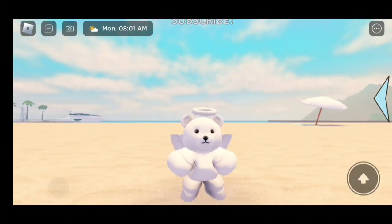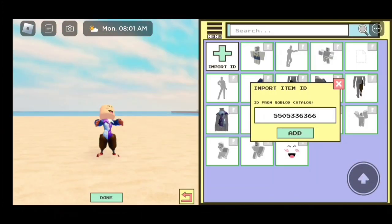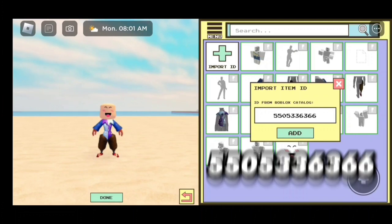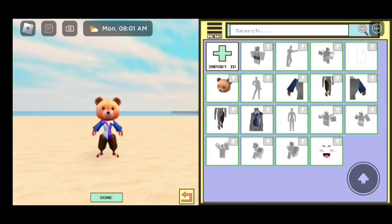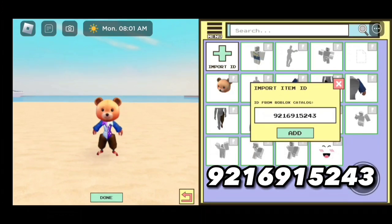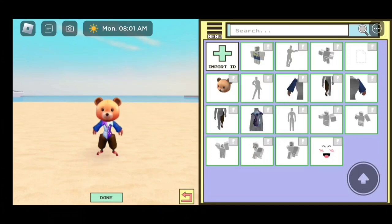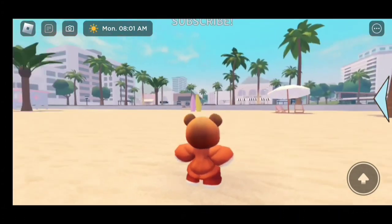Now I'm going to give you guys the codes for the second bear. Here's the first code: 5505336366. Let's add it — that is going to give us this brown bear head. Here we have the other code, which is 9216915243. Let's add it! And here we have our teddy bear. Super cute!